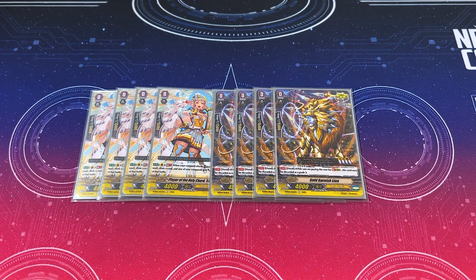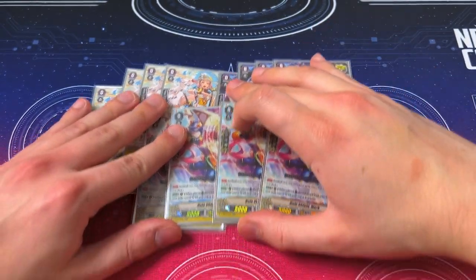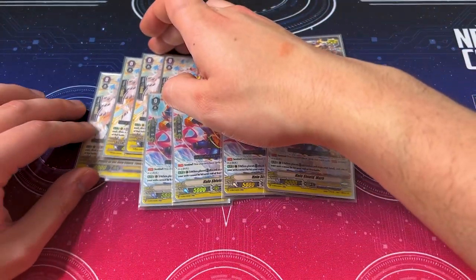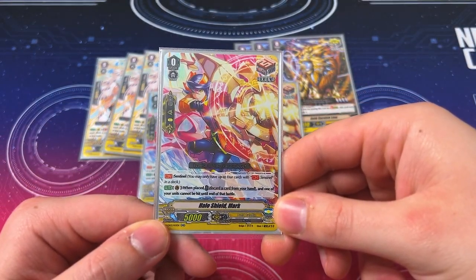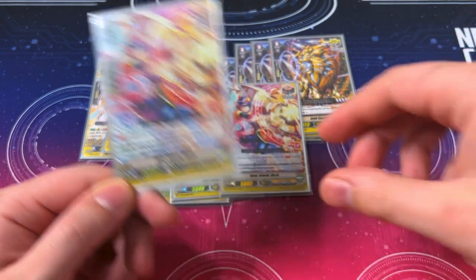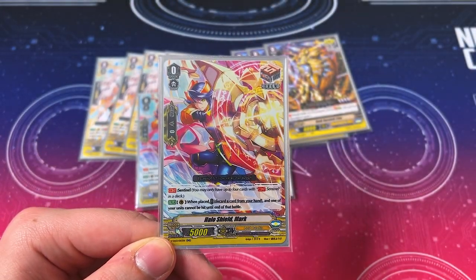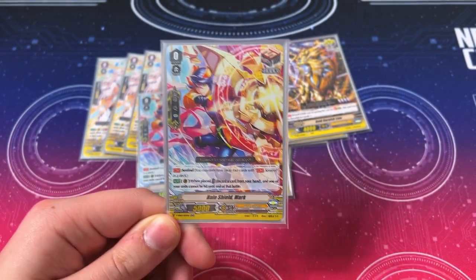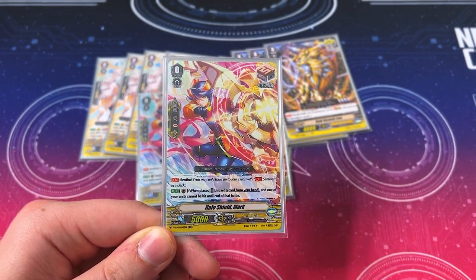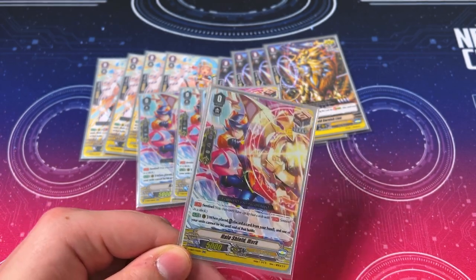We're running 4 Halo Shield Mark as our PG. Mark's skill is your traditional perfect guard — when placed on the Guardian Circle, discard a card from your hand and your Vanguard cannot be hit until end of battle. What I really like about Mark is it can be searched out by a G Guardian. If you go into Slammy Flare and call Mark to the Guardian Circle, it activates — you just got a PG. So it's a searchable PG, and it's also a draw trigger.